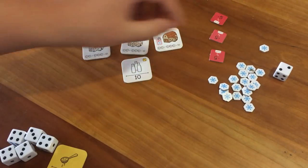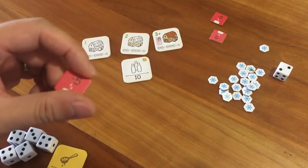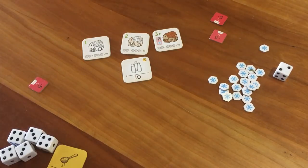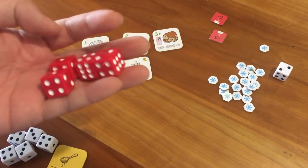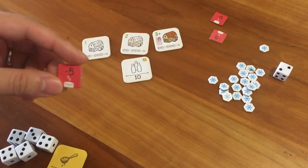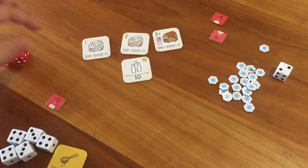Now let's talk about the back order tokens. Even though they seem bad because they have minus five points, they actually have a sort of hidden benefit. Whenever you roll the dice, for each back order token you have, you get to roll one extra back order dice. We called them devil's dice because they are red, but they are just back order dice. So even though you have a minus five penalty, you get to have more dice when you roll — so it's kind of a trade-off.